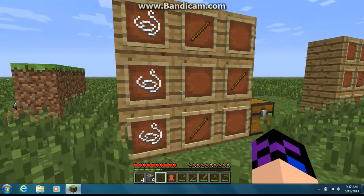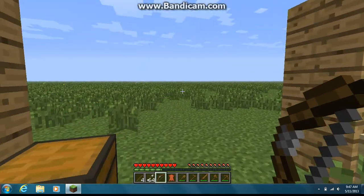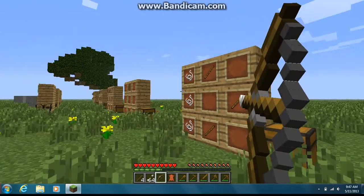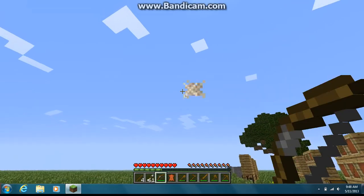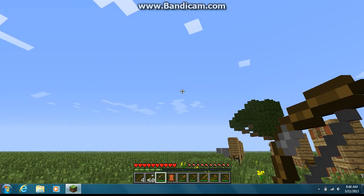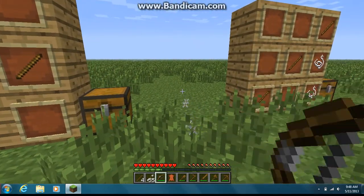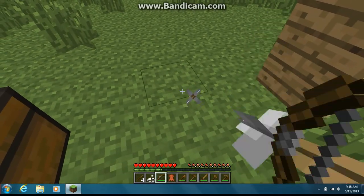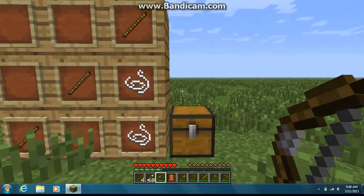Next we got the bow. You need arrows to do this, and to get arrows — which will be in a later tutorial — but an easier way to get them is just to kill skeletons. As you can see, it is a ranged weapon and it shoots really far. The higher you aim, the further it will go. As you can see, it gets really far away. Your bow has about 300 uses, and you can collect your arrows back if you miss. But if you hit someone, the arrow goes away.